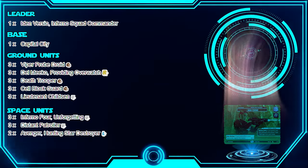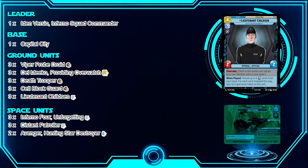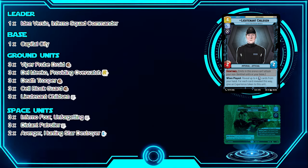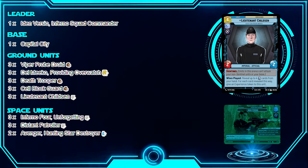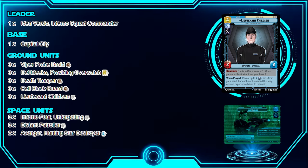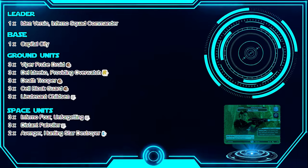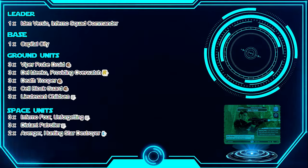We have Cell Block Guard — a Sentinel that prevents your opponents from attacking your base, allowing you to stay on the board longer. This is one of the main cards in the deck; you really want to get this in your opening hand. Most of the deck is Vigilance cards, so when you play Cell Block Guard, you reveal up to four cards in your hand, and for each Vigilance card revealed, you put an experience token on the unit — potentially making it a 6/6 Sentinel for four resources.